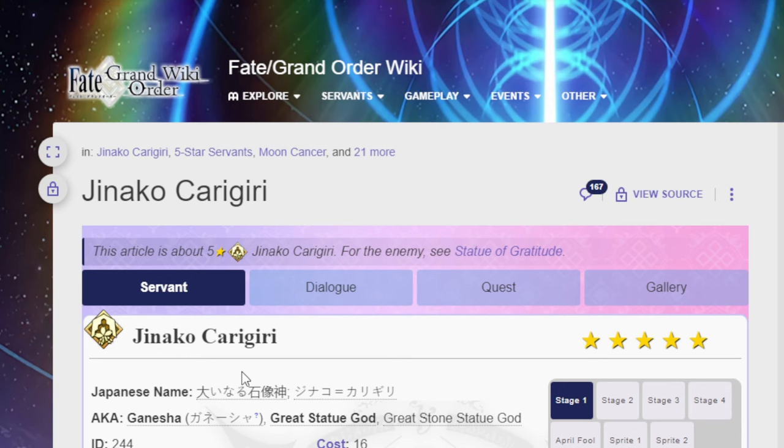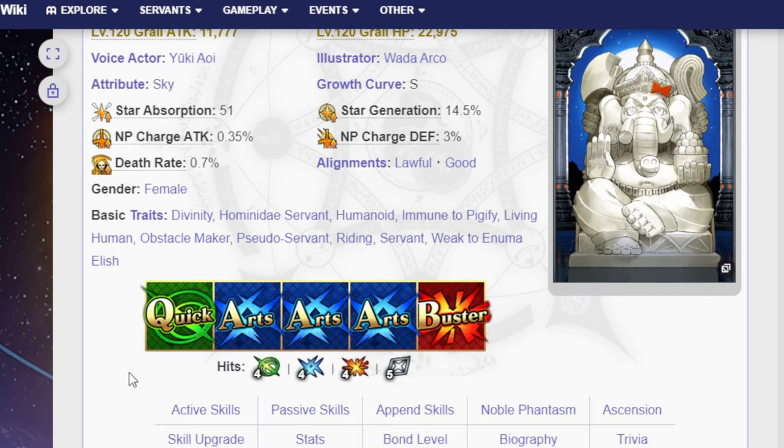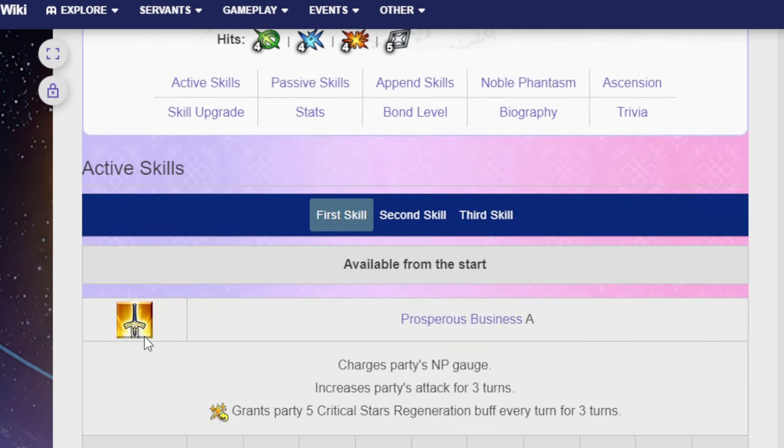Jinako is a Moon Cancer, and she also goes by the name Great Statue God. She has one Quick, three Arts, one Buster. Four hits on the Quick, four hits on Buster, four hits on Arts as well, and five hits on Extra.